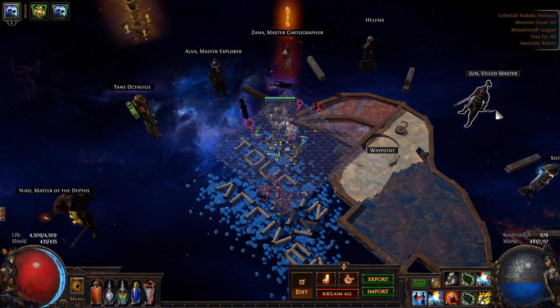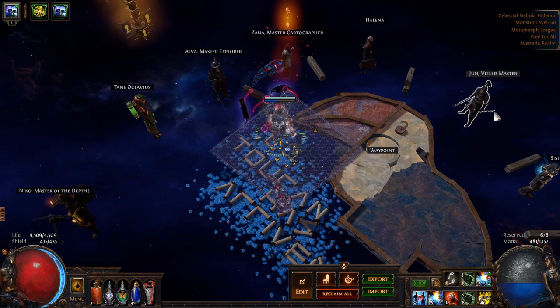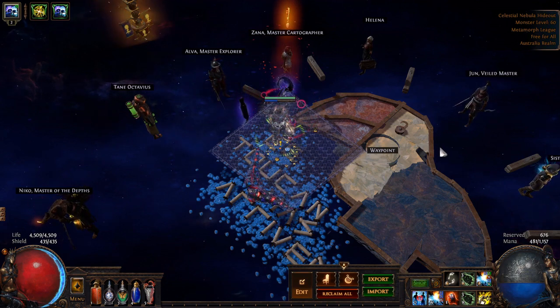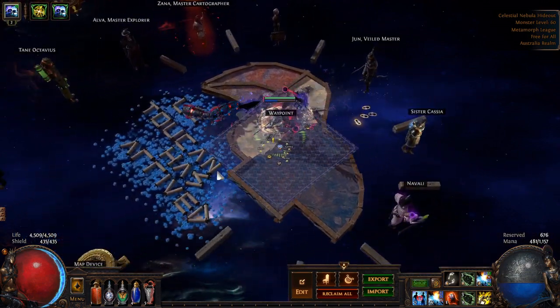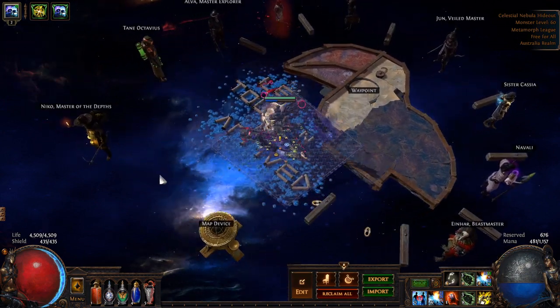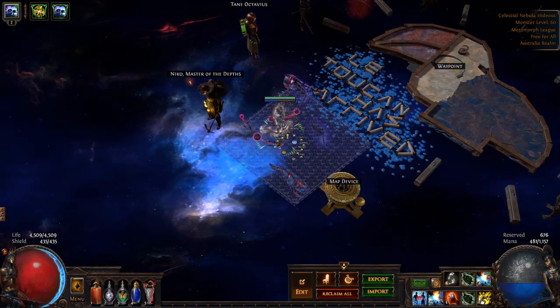Jun is to pretty high — I think Jun might be level 5 or 6. This just requires you to do a bunch of Syndicate missions; it's not particularly onerous but it will take a little bit of time to get there, so if you haven't done that already then get to work on those Jun missions. The Elva requirements from memory are very very low, as are the Einhar ones. Anyway, if you've got any comments or questions fire away, otherwise I'll leave it there and I hope you have a good one.